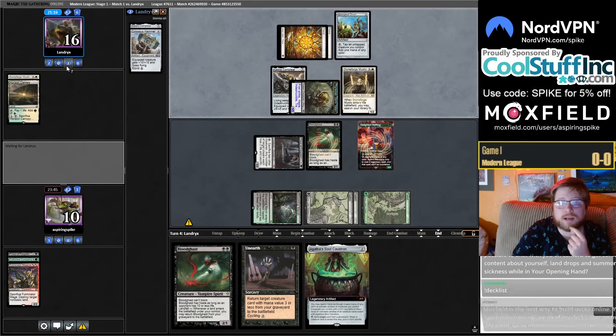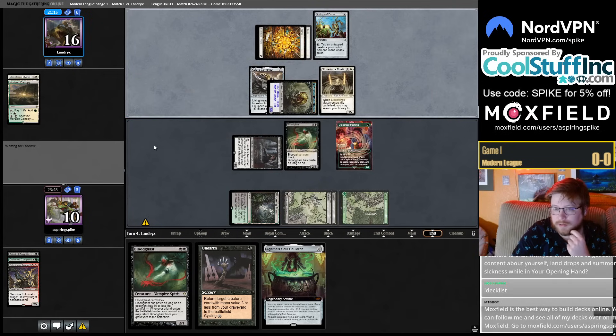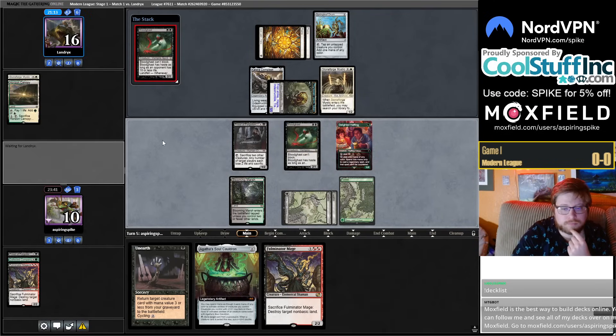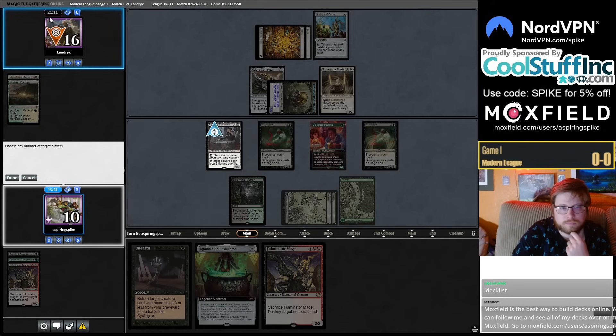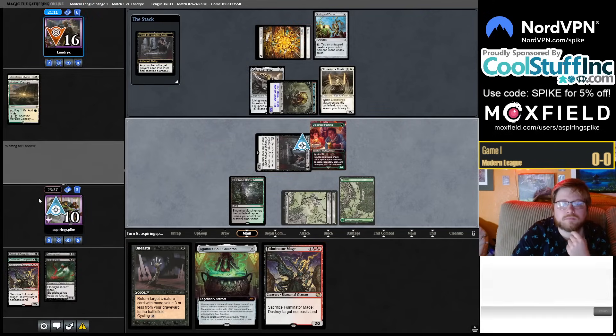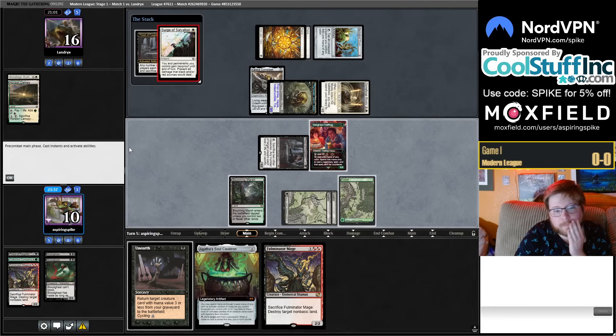Opponent got a Hammer off their Stoneforge Mystic. They also have a Surge of Salvation — things could go kind of wrong here.